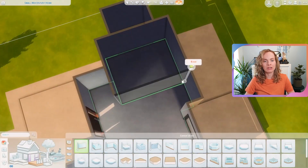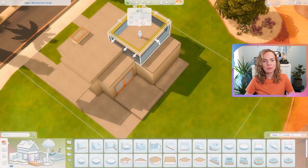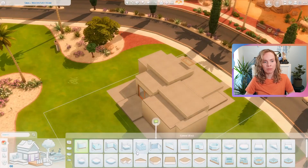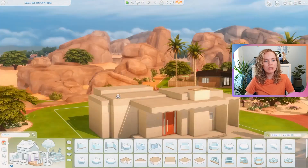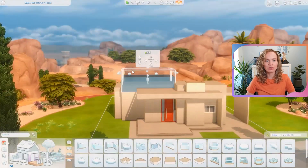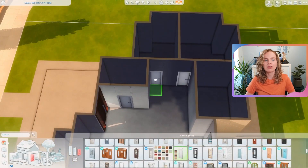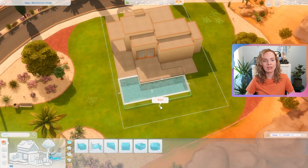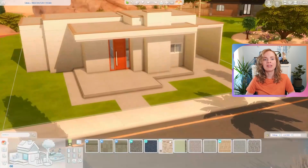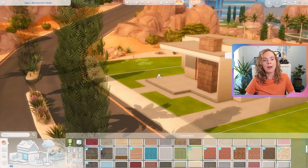I cannot even remember how we used to do these types of boxy contemporary modern builds without the platform tool — how did we make them look interesting? I barely even remember, because I feel like this adds so much. It's already so angular and boxy, so the platform tool definitely gives you a lot of opportunities to make it look cool, creative, and interesting.